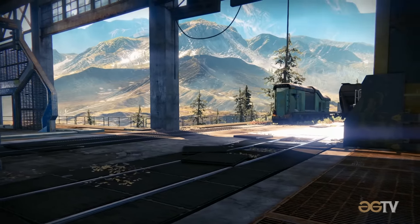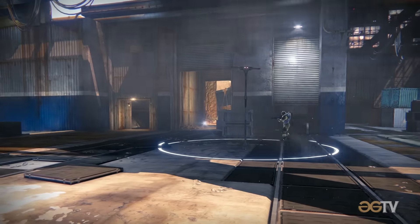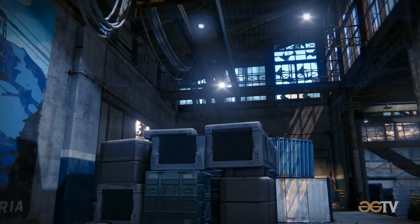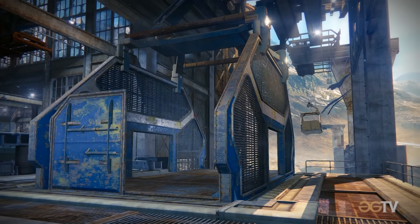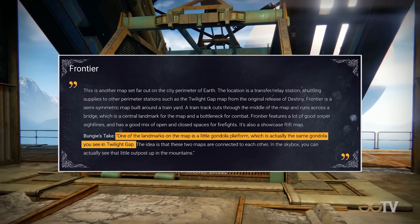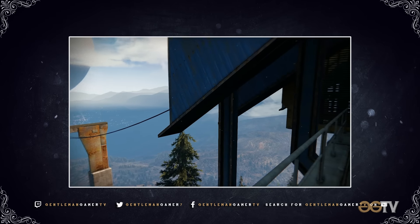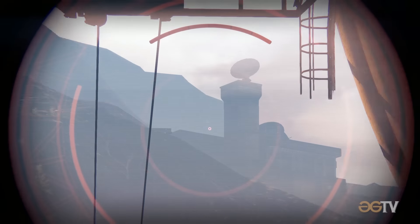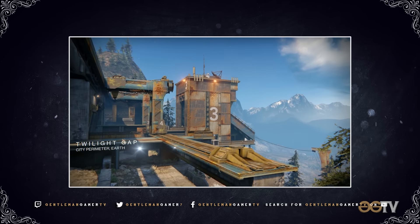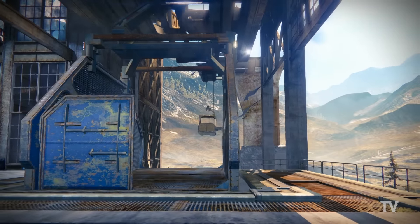The control room and crane area lead directly to Bravo spawn, the location of C point, and the Bravo Rift spawn. Bravo spawn is inside a large warehouse structure which doubles as a gondola lift station. Bungie has actually commented that the gondola line seen on Frontier is one end of the line that originates on the outskirts of the Twilight Gap map, suggesting that the building seen in the far distance on Frontier could in fact be the main structure of that other well-known Destiny map. Some like to call the docked cable car on Frontier the cage.